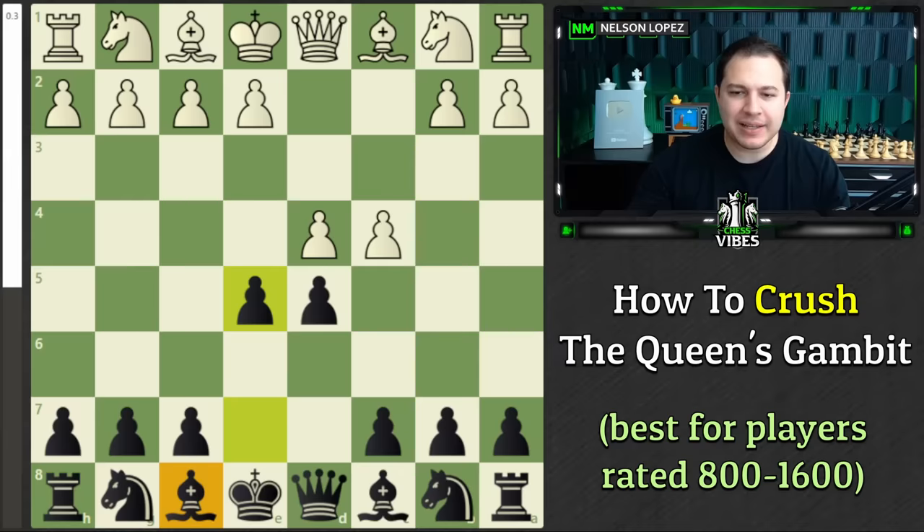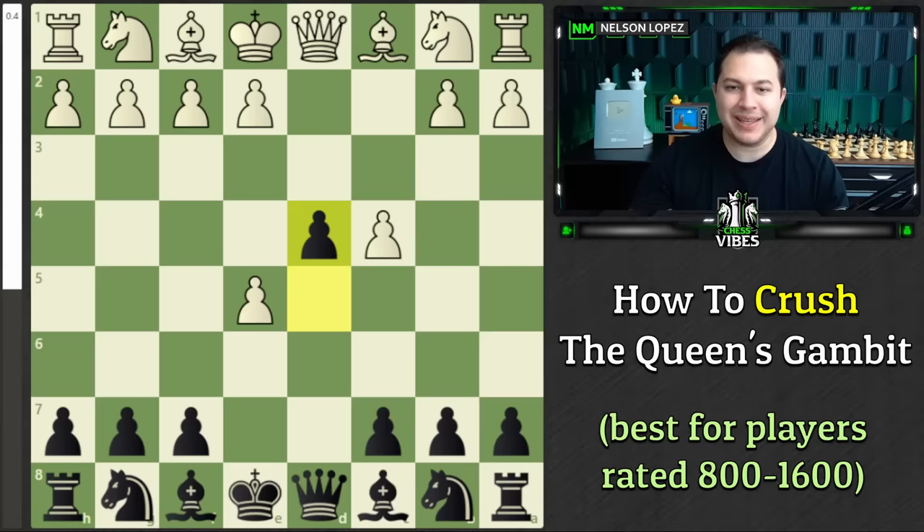Why would we give up a pawn for free this early in the game? Well, it has to do with getting our pieces out as quickly as we can and creating counter chances with active piece development. Yes, we lose a pawn if White wants, but then our Bishop can play a role in the game very early on. The main trap here — I'm going to show you right away. If they accept this, you're going to play the move D4. D4 is a very nice move because it takes away the C3 square from the Knight.